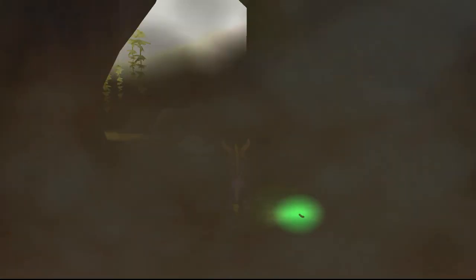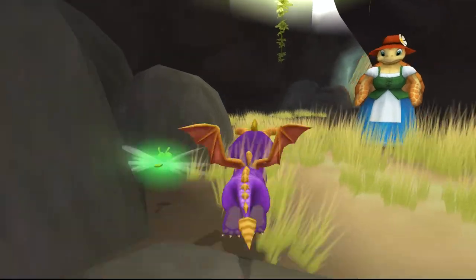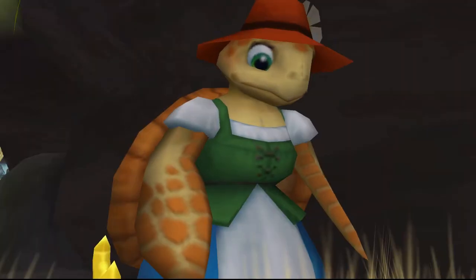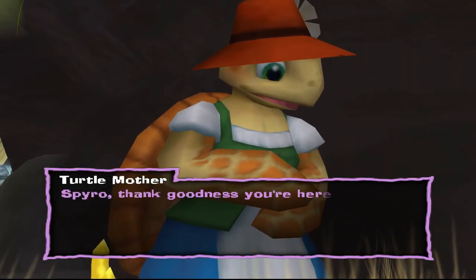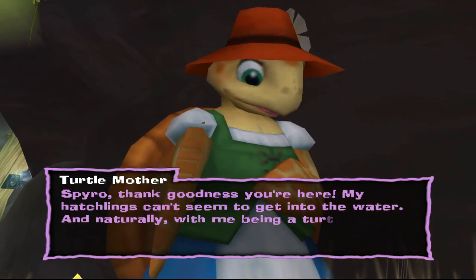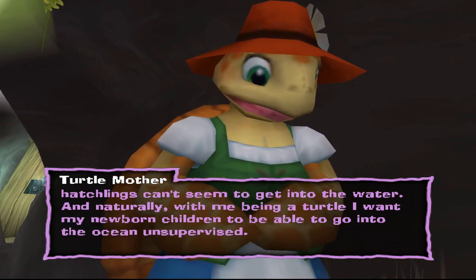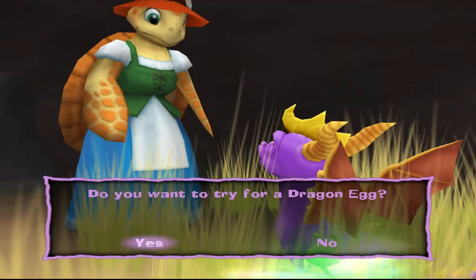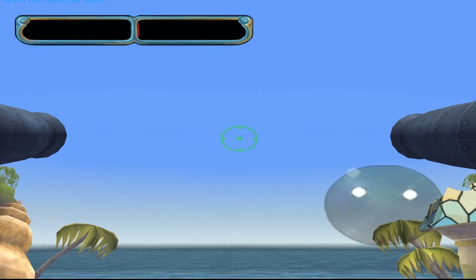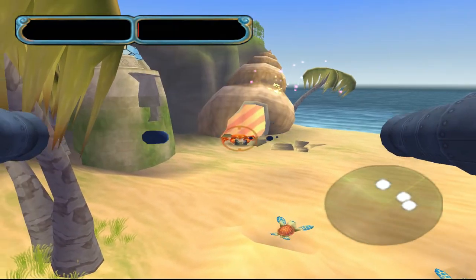Oh look, a hidden doorway! Oh no, a turtle. 'Spyro, thank goodness you're here. My hatchlings can't seem to get into the water. And naturally, with me being a turtle, I want my newborn children to be able to go into the ocean unsupervised.' Turtle jokes — this game tries too hard to be funny. It's a good game, don't get me wrong.